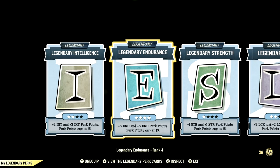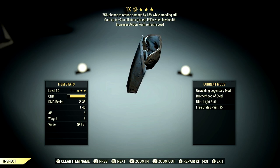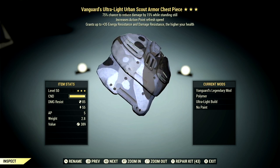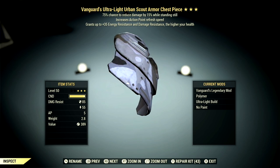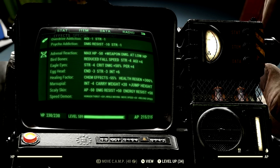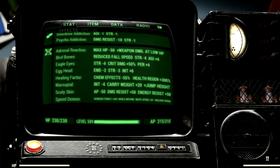Now let's get into armor and mutations. For the bloodied commando build we're using a full set of unyielding gear — gain up to plus 3 to all stats except endurance when at low health, which is fantastic for bloodied builds. For the full health build we're using a full set of vanguard's gear — up to plus 35 energy resistance and damage resistance based on higher health. You can also use overeater's if you don't have vanguard's. Our mutations are: adrenaline reaction, bird bones, eagle eyes, egghead, healing factor, marsupial, sky skin, and speed demon.